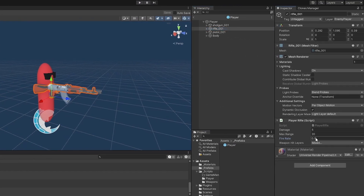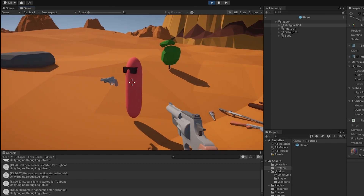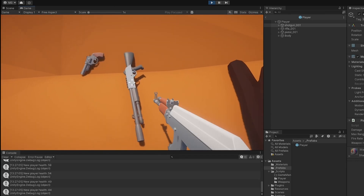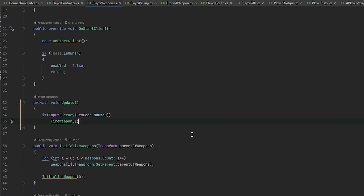Now we can set a different fire rate for each weapon. For example, the rifle could have a fire rate of 0.2, the pistol could keep 0.5, and the shotgun could have a fire rate of 1. Testing this, the pistol stays at 0.5, the rifle is quite a lot faster, and the shotgun is quite a lot slower. That works perfectly and was very easy to implement — I just simply forgot it last video.